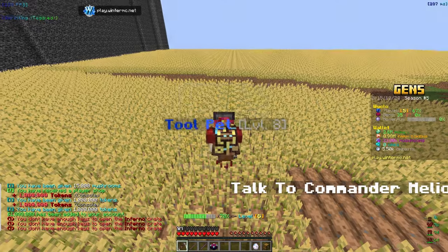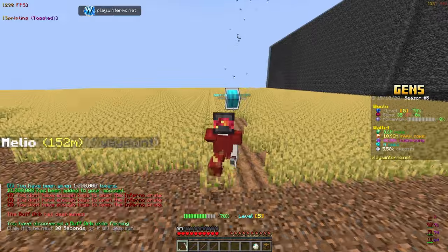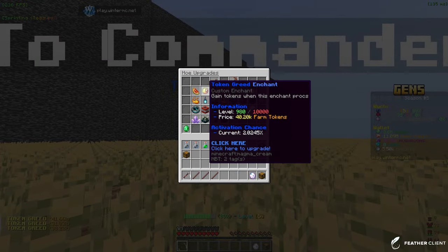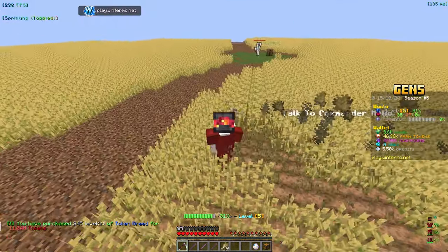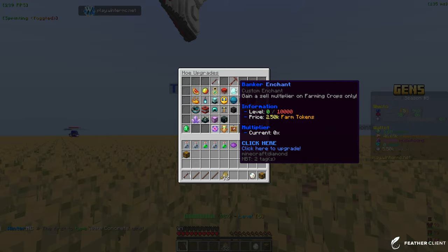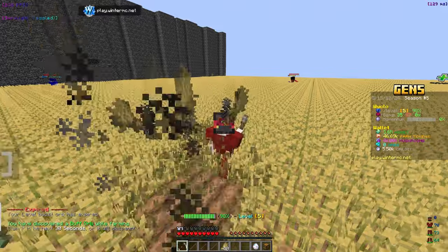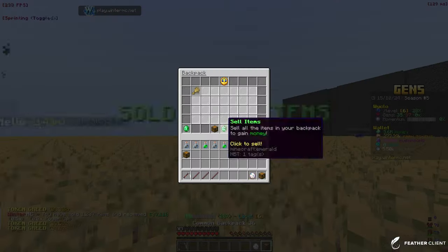More crate keys to open — we got a player shop voucher, sell boosters, and a bunch of tokens. We have 10-11 million now. We got a level booster which is exciting. Let's look at enchants: token greed is probably one of the best things to go for early game so we can max out and get the most tokens, which unlocks all the other enchants. Token greed is currently level 11 — you need level 100 to prestige, which is honestly really far away.